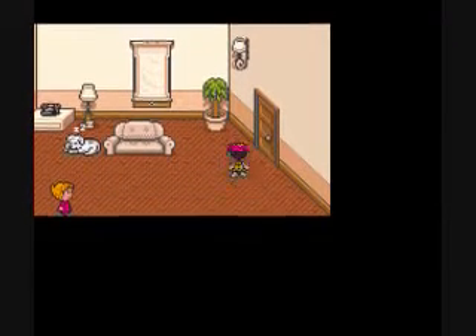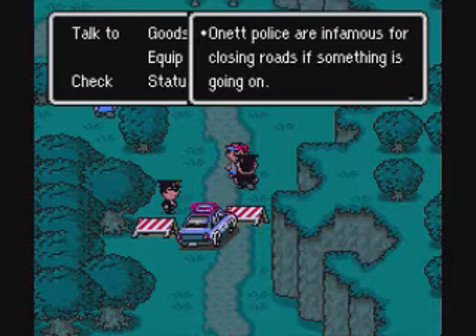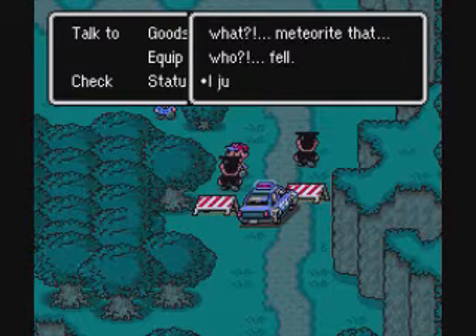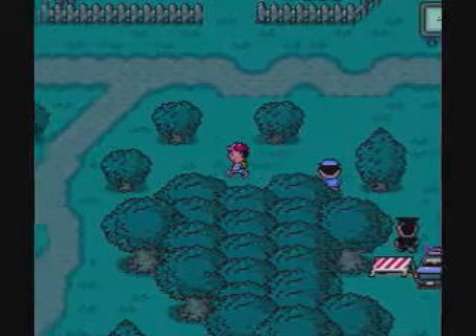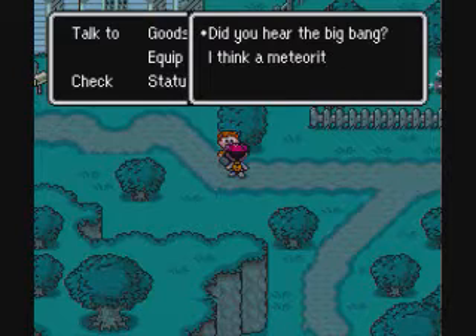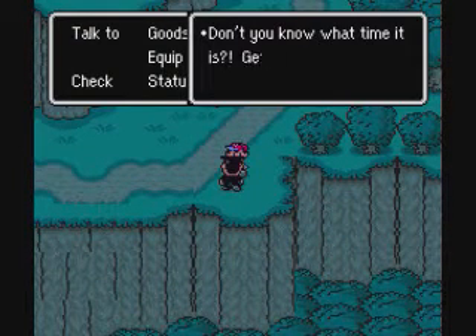Go outside of your house — it's about nighttime and there's a bunch of policemen over here that are blocking the road. Police are infamous for closing roads. Don't panic — it's just a meteorite. This guy here wants to go home but the road is closed. People are taking this meteorite situation too seriously. Go up here — you don't really need to talk to any of these people, but whatever. He's just talking about the meteorite. You want to go down here and there'll be a bunch of policemen wandering around — no need to talk to them.